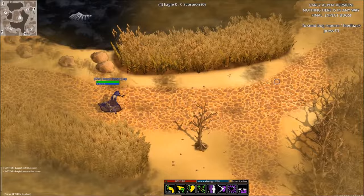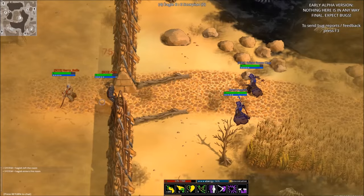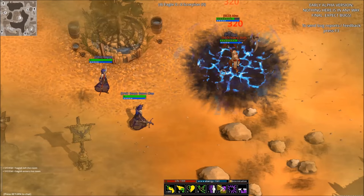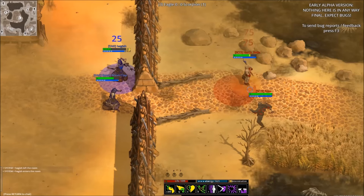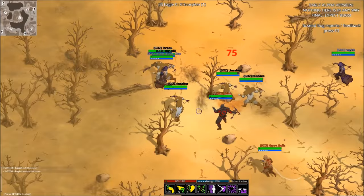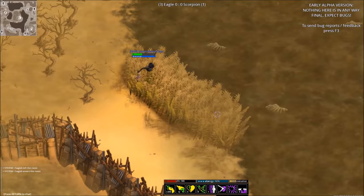The second armor set is the Robes, which focus on being an illusionist style of mage. This armor will offer various forms of magic trickery and nuke damage. The first robe ability is Blink, which teleports the caster to their targeted location. The second ability, Deflective Shield, causes the next incoming projectile to bounce back at the attacker. The robe's third ability is Aura of Healing, which heals targets around the caster in an area of effect. The robe's last ability, Earthquake, after being charged, deals significant damage to multiple targets around the caster and pushes them away.